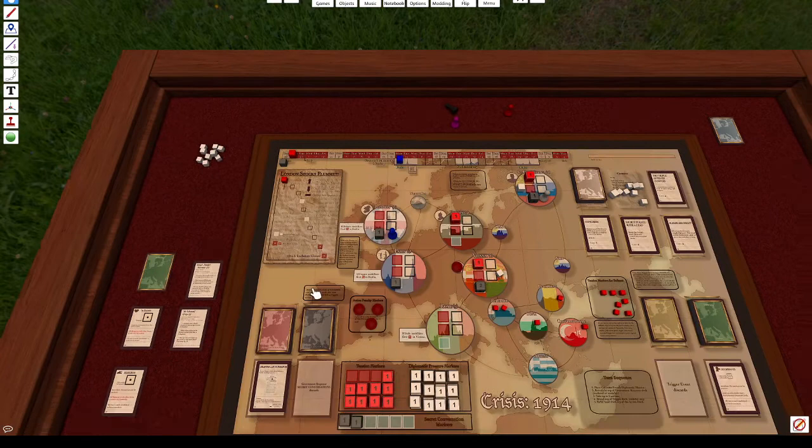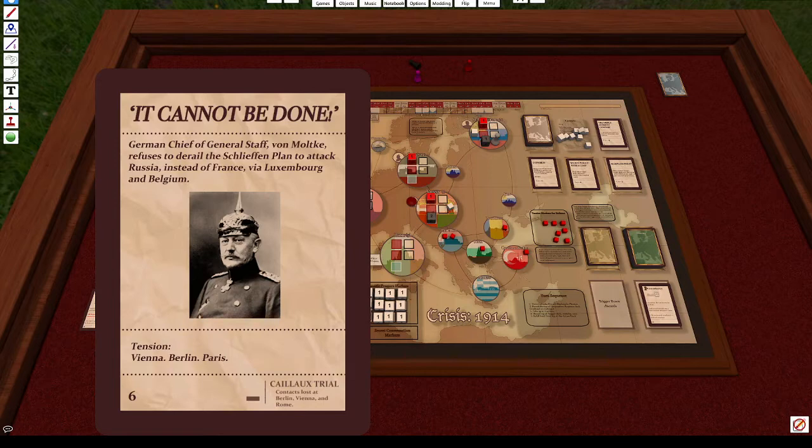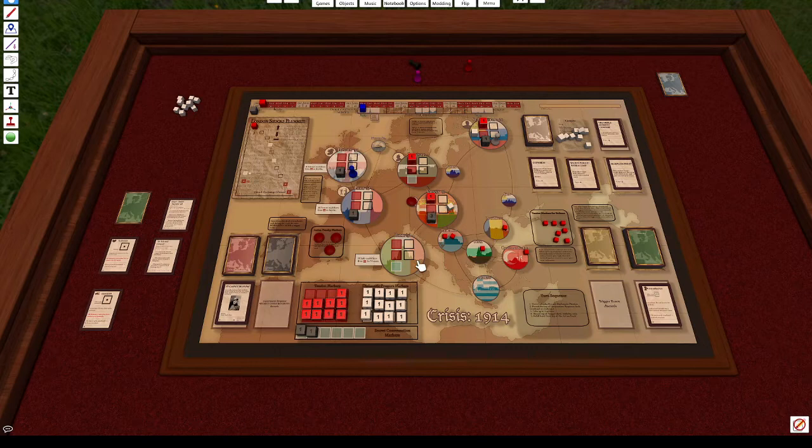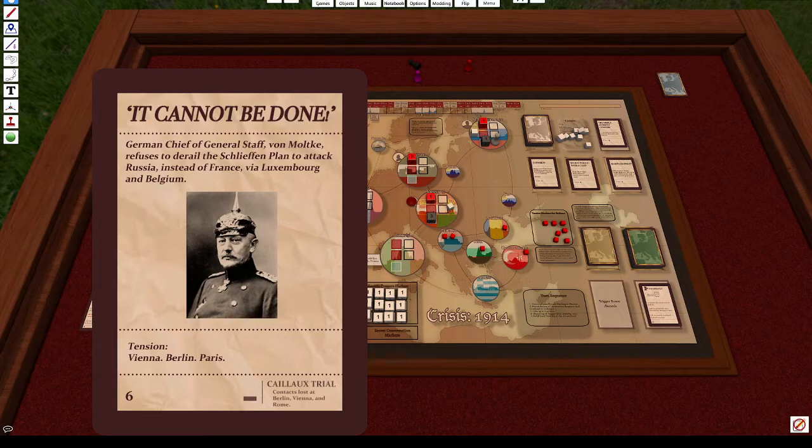Now it is Sir Edward's turn. I draw another government response card. The tension is placed in Vienna, Berlin, and Paris. Vienna has a secret conversation die so it absorbs the tension. Berlin does not, so it catches one tension. Paris has no secret conversation, so it also takes tension. The stock market is not affected. There's a secondary effect — the KLX trial — contacts lost in Berlin, Vienna, and Rome. Unfortunately that removes our contacts there.